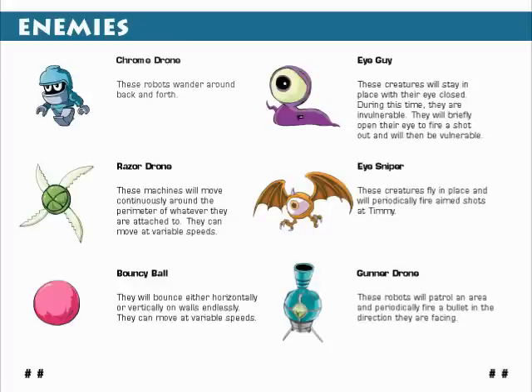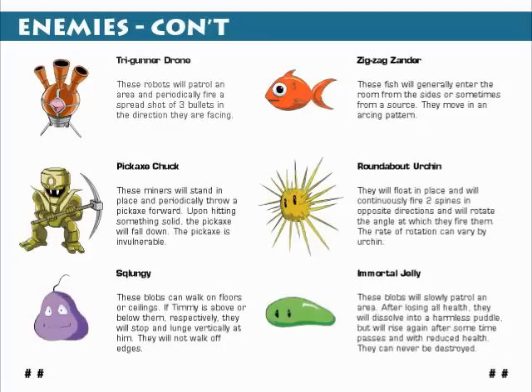Let's take a look at the next page. I think this is just some great art here, all in all. On this page we have the Tri-Gunner Drone, Pickaxe Chuck — which is one of my favorites out of all the drawings he did — the Sklungie, that's spelled with a Q not a K, Zigg-Zag Xanders, Roundabout Urchins, and also returning are the Immortal Jellies. I know they don't actually appear in the demo, but I did show them off in an early BK2 video.